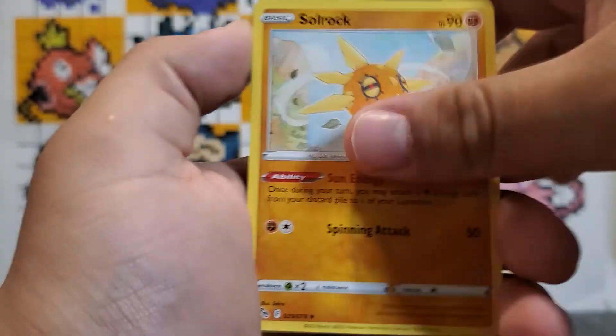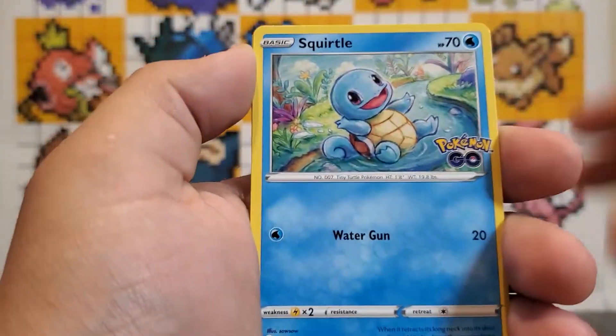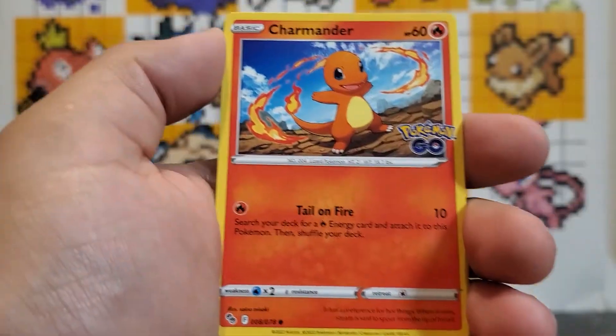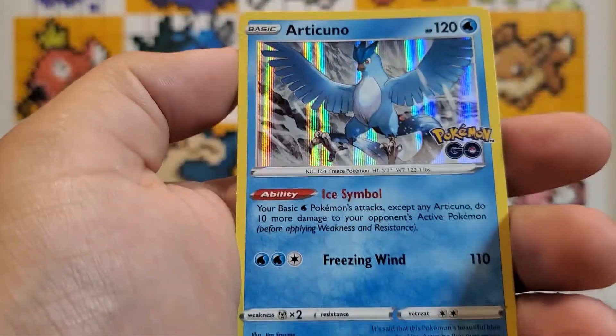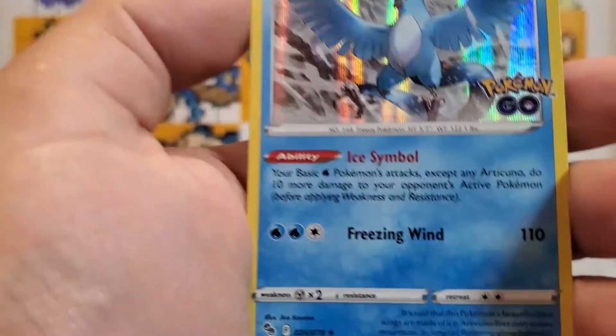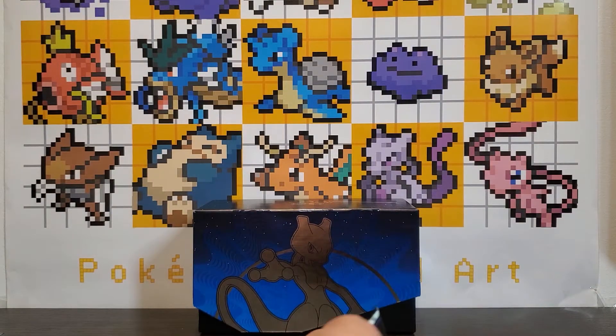We went a long way in the other box without getting anything, so I was getting kind of worried. I think we were like seven packs deep until we got our first good pull — we got a Camera-up holographic and an Articuno reverse holographic. We did get an Articuno holographic so that was pretty nice. On with our second pack.